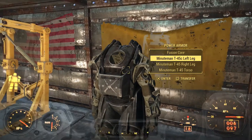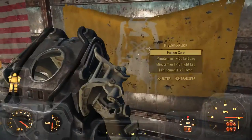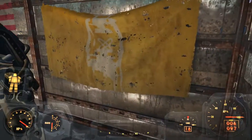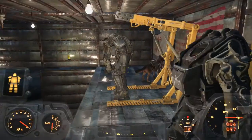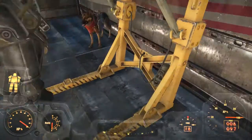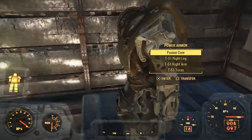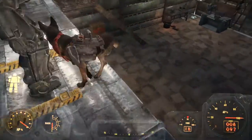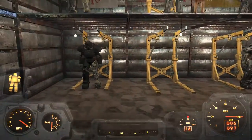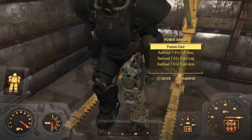This is the Minutemen T-45C — the T-45 plates and all that. I don't have any arms for some reason. Behind it you can see the Railroad flag because they helped me. Over here is the first power armor I wore in the game — I went out and found it and set it up with the station. Over here is another set of spare parts in case one of them breaks or I lose something.